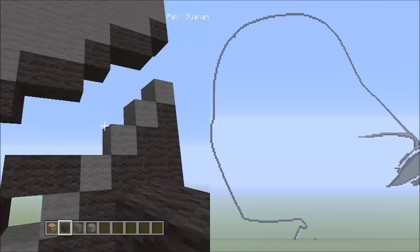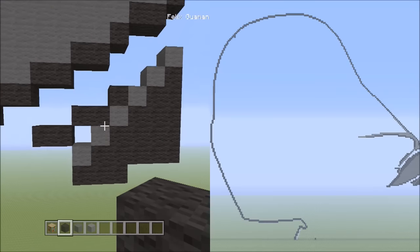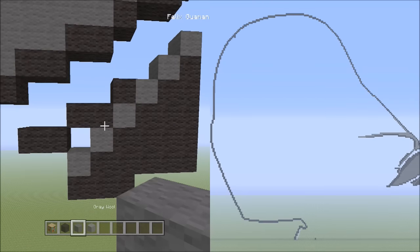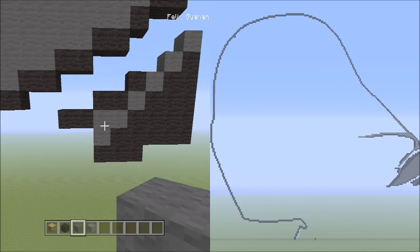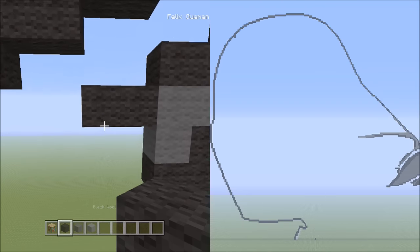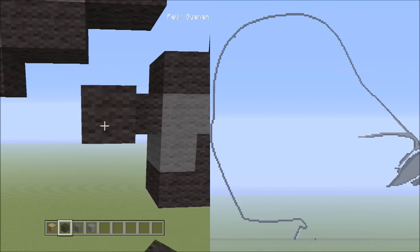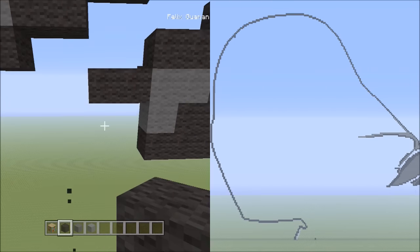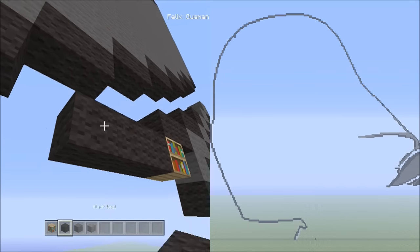Now place one block going up to the right — that's one. Then we're going to be switching over to the gray wool and filling in this empty space here with gray. Now let's switch back over to the black wool. Starting from the left block, we're going to be placing three blocks going across on the lower level to the left — that's one, two, three.